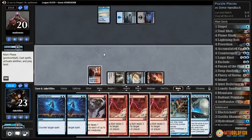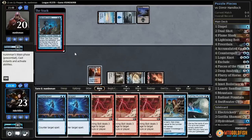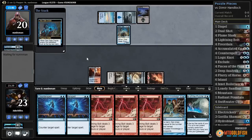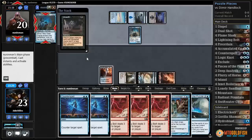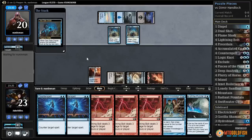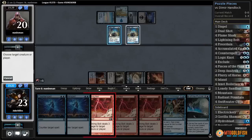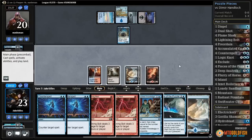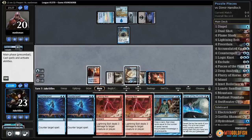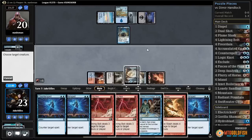No lands off Deep Analysis. This Dual Shot's not going to do much, so I'll get rid of it. Seagate Oracle from them. They unearth another Seagate Oracle, and I go ahead and kill one of those. Pieces of the Puzzle time — I only have two choices, so I'll take them. Might as well Flame Slash their creature to stop it from attacking me.